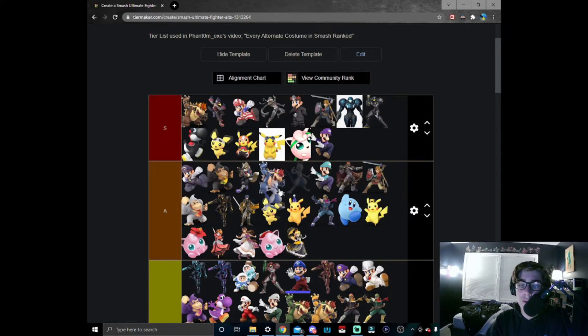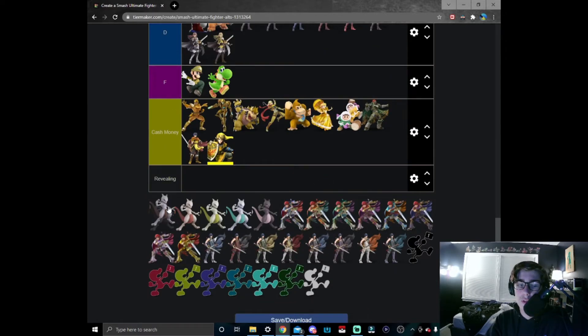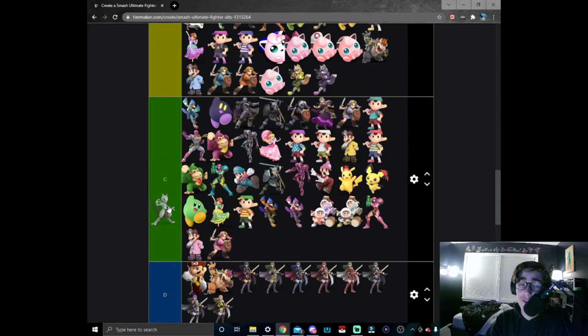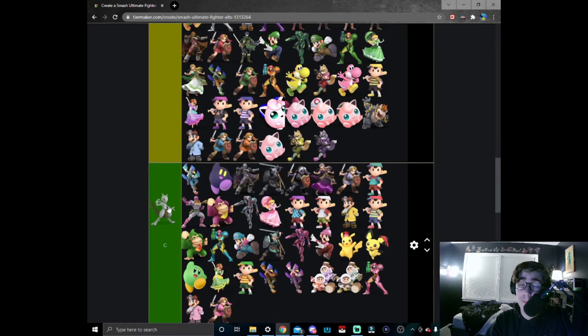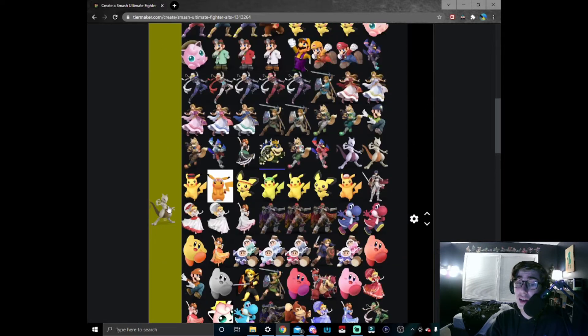Blue Mewtwo — this is actually a really solid Mewtwo skin. I think the blue works very nice with Mewtwo; in fact the only thing that changes is the tail but it's a great backup skin. Just like blue Bowser and ice Luigi, I'm going to put him right here in A tier for a very solid skin.